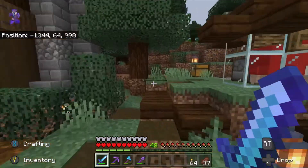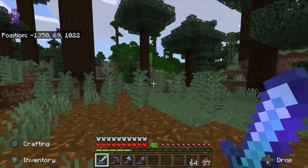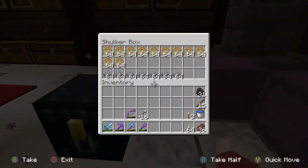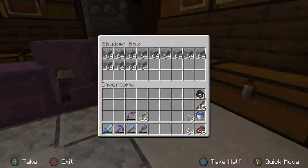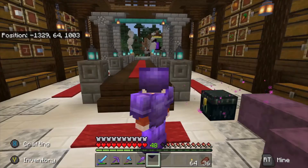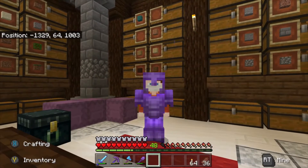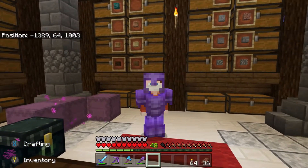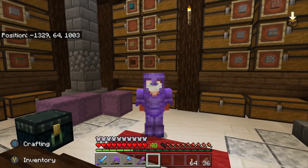I checked the materials list again and I actually need 16 stacks of scaffolding, so I guess I'm off to the jungle to manually chop down some bamboo. I'm about five stacks short on the scaffolding, but other than that we've pretty much gathered up all the materials we need besides the redstone contraption for the trident killer. This is going to be a lot of block placing so I'm going to hop on stream to take on this project, but I'll clip some moments from the stream and piece them together for you here in this video.